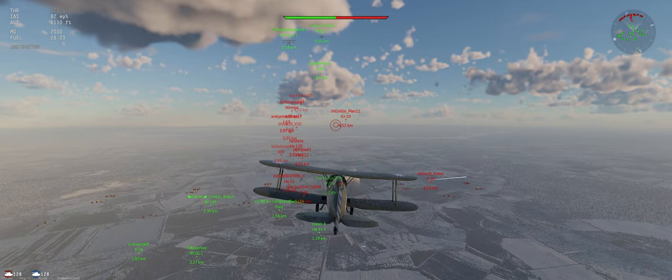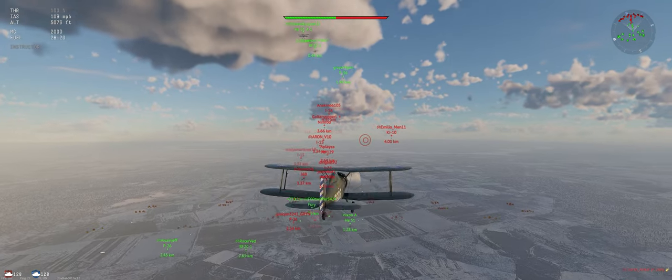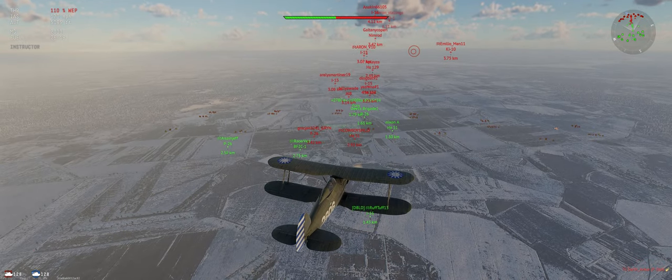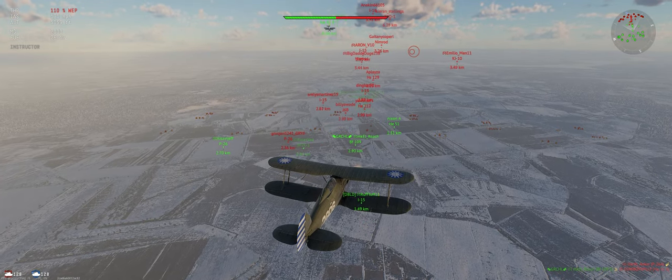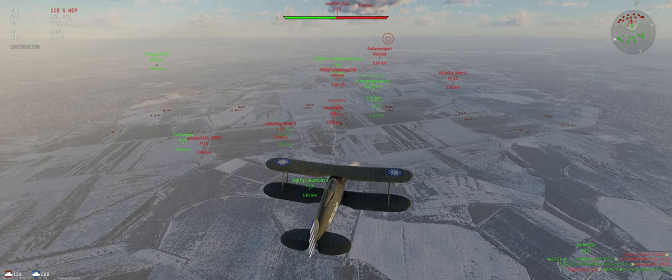Since it's almost all fighters on their side, we're going to play typical defense — stay on our side of the map as much as possible, wait for them to come to us. That way we can get support if we get into trouble, and we're not sitting under their spawn with low energy just waiting to get shot down.